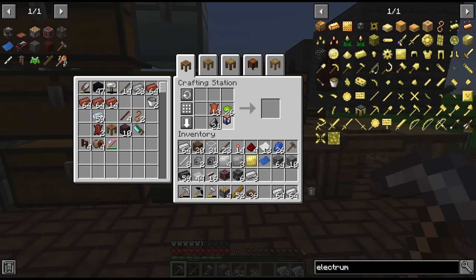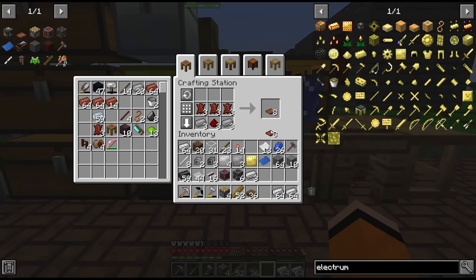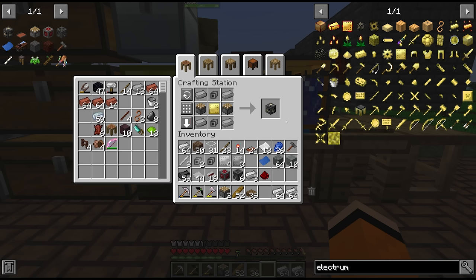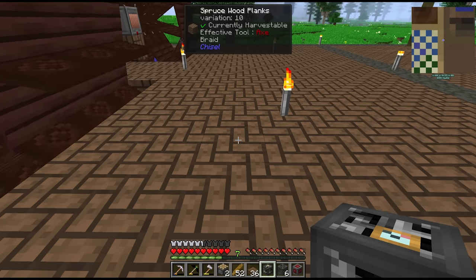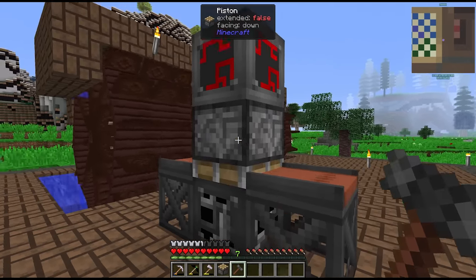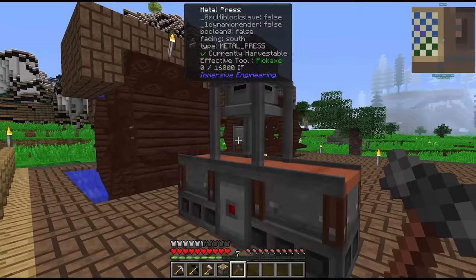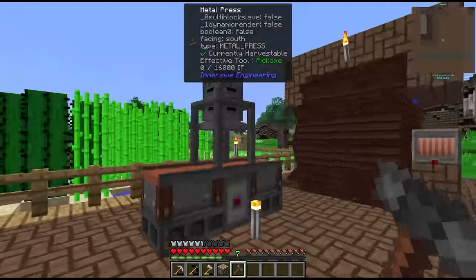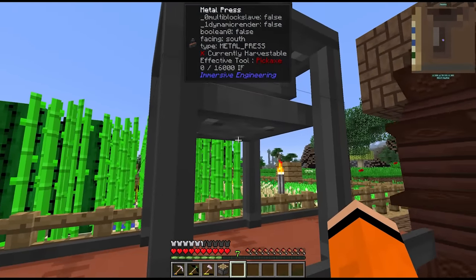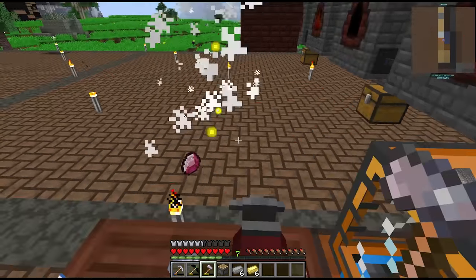Thank you for the comment letting me know you could use the portable tank instead of just the bucket. The last part for the metal press is the heavy engineering block. Let me remember how to build these — swap the engineering blocks — there we go, there is our first metal press.